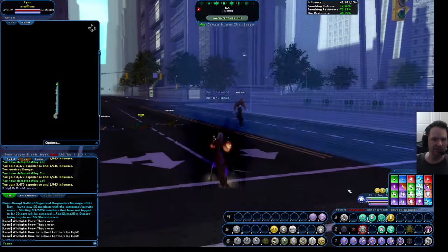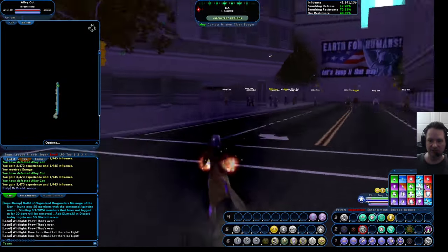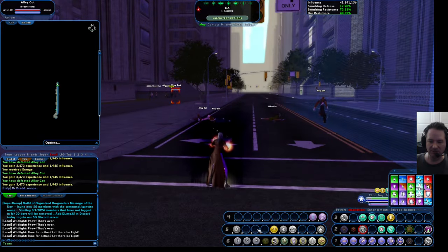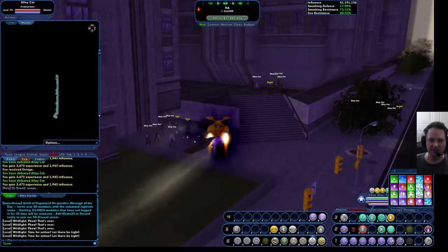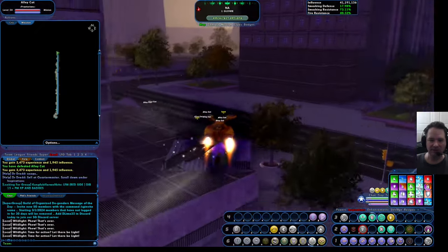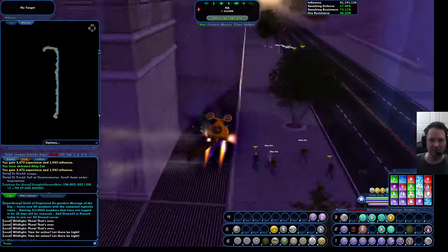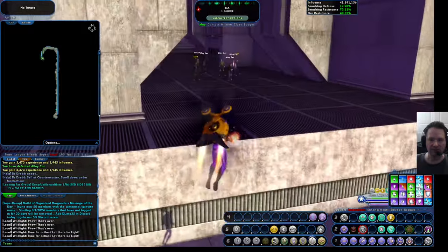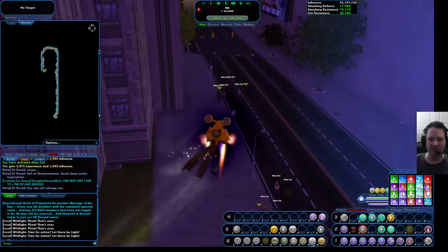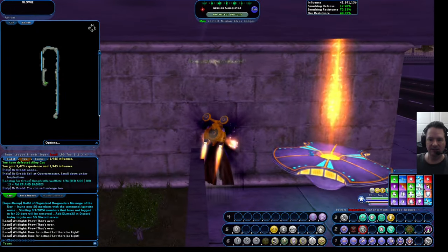So this is just kind of a quick overview. With these farming missions, once you're done, you just need to find the glowing object. Wildlight uses the jumping power for getting around really quickly — it's a very fast travel power. However, when you're just looking for a glowy marker, you jump around so fast you don't get a great chance to see anything. Glowies do make a music sound. There it is right there — we hit that and that ends the mission.